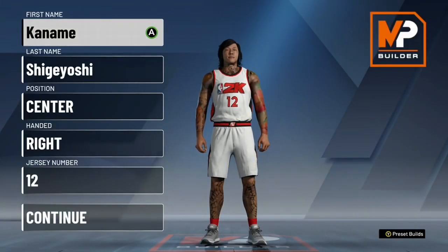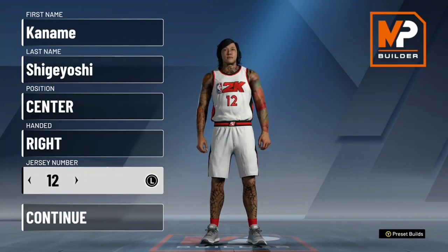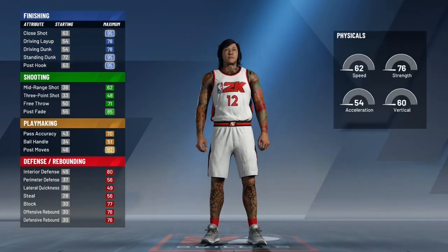What's up everybody, this is Mocha T Bro from Hero no Sora — he is a center. You can do left or right-handed; I don't know what he is, and his jersey number is gonna be number 12. That's my attempt at the face creation.